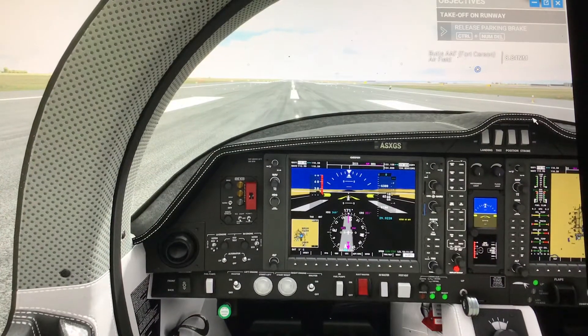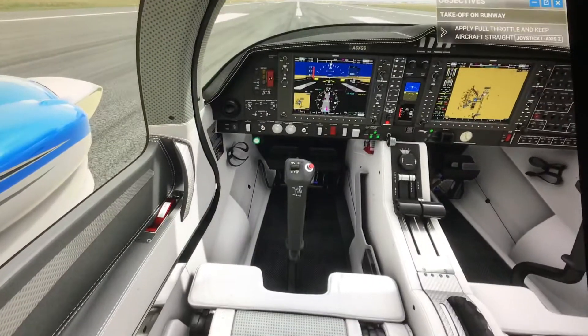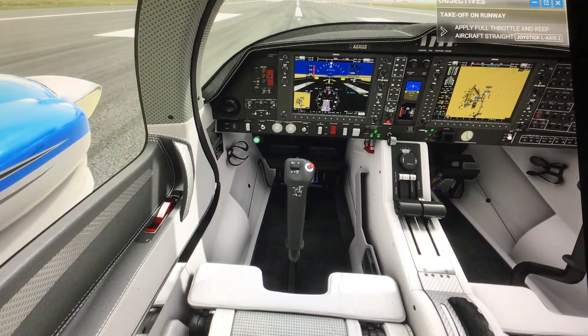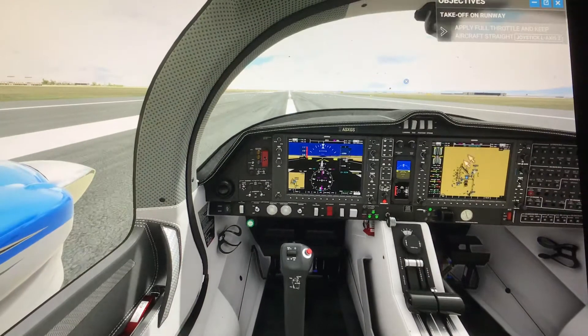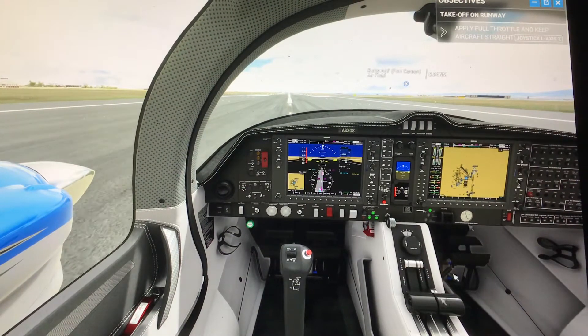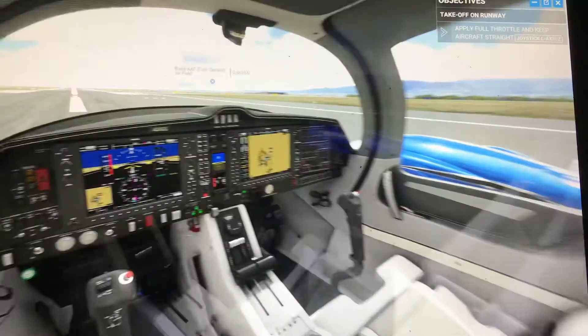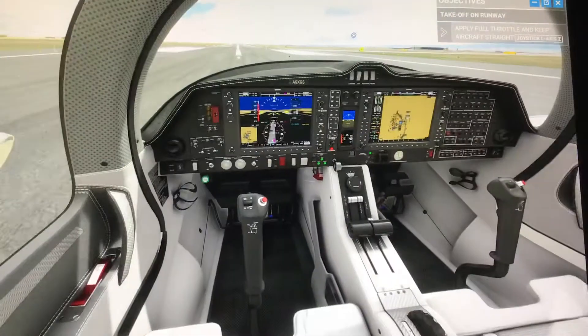Let's pull the brake. Okay, and we do the throttle. Alright, and we're going, fellows. Oh, there's Fort Carson over there. And over here is the Colorado Springs Airport.